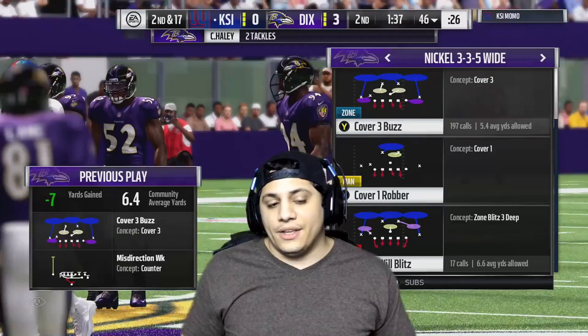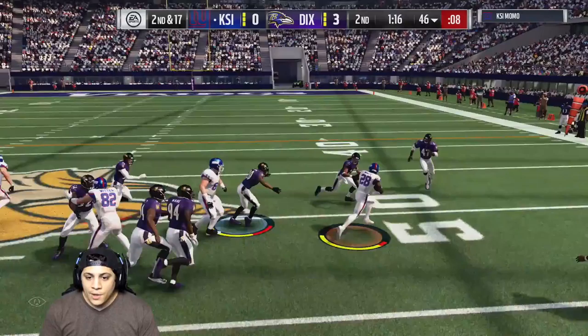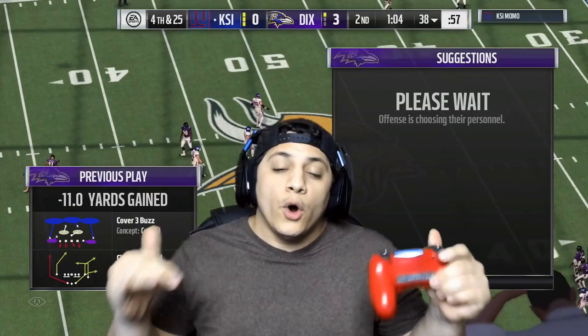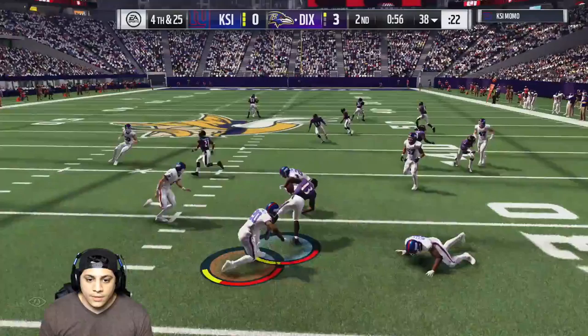I don't even know what happened right there — it looked like his quarterback never handed off the ball. Bob Sanders — Mel Blunt with the hit stick. We got the sack. We're going to use our second timeout, one more remaining. It is fourth and 25 — you know damn well he's punting this ball. Let's see if we can do something with a minute remaining.